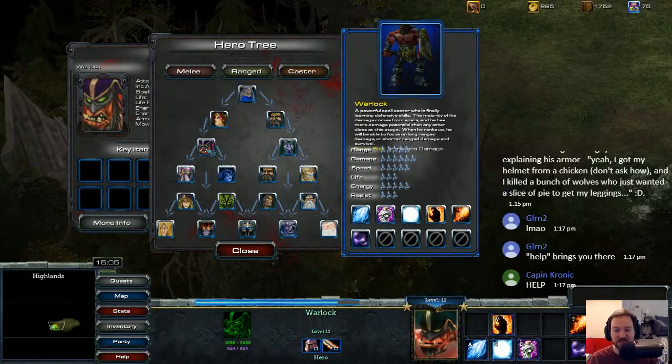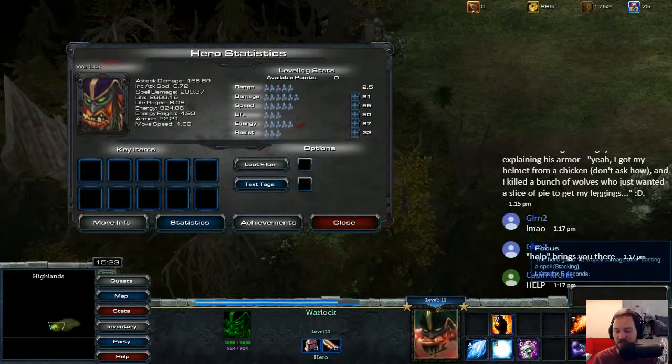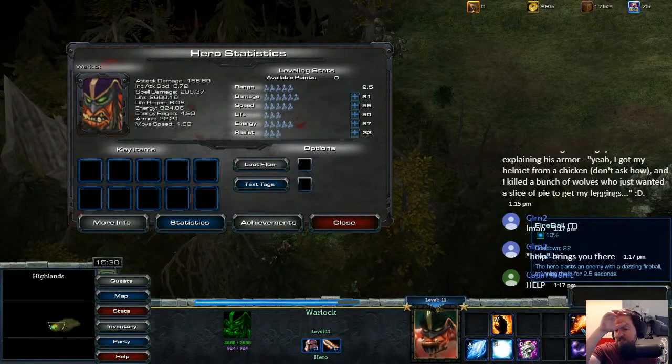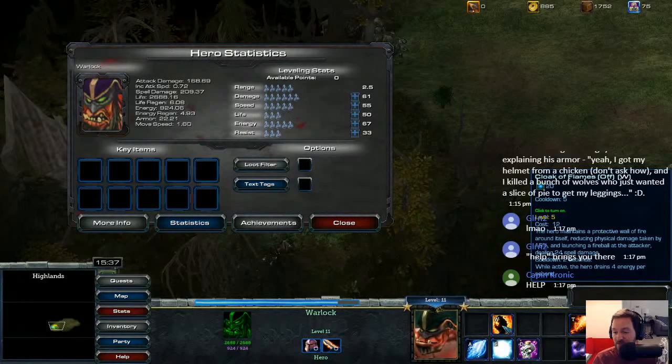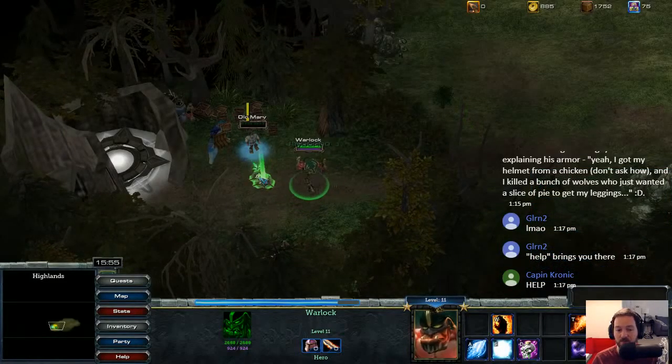So we've gone from Fallen Priest to Sorceress, now to Warlock. A powerful spellcaster who's finally learning defensive skills. The majority of his damage comes from spells, but he has more damage potential than any other class at this stage. When he ranks up, he'll be able to focus on long-range damage or shorter-range damage and survival — eventually going to Vengeance or Dark Mage. I've got the Focus, which is a stacking damage buff. Then Fireball — basically 10% of our total mana pool, but it stuns. We have Cloak of Flames, reducing physical damage taken by 15%. That's excellent. And Lightning Ball does some AoE. Let's see if we can try this again.